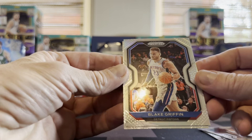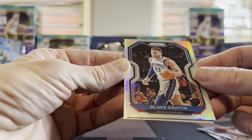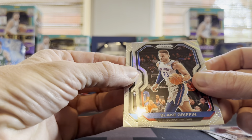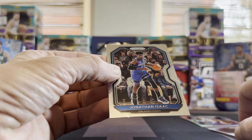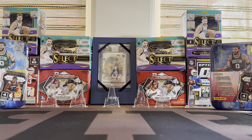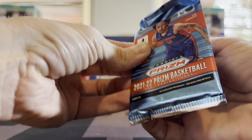Remember what these look like — Clint Capella to start things off. Looking for rookies of course. We got a Blake Griffin on the silver Prism — not a rookie but a solid name. Blake, one of my favorite names. And Jonathan Isaac. Making a little pile here. Let's move on to 21-22.